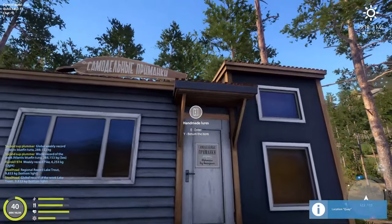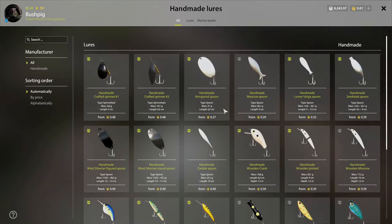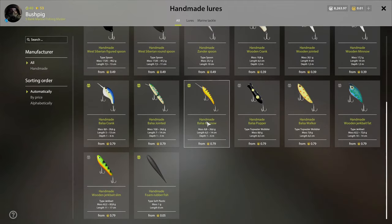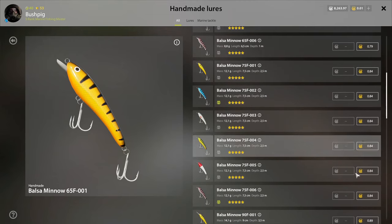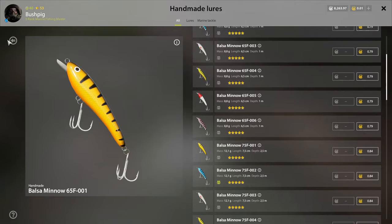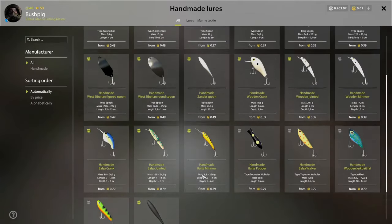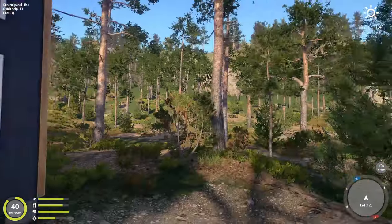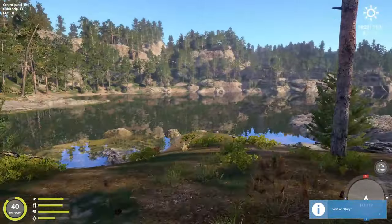The next location is way back here — this is where you can buy handmade lures. Anything you can make yourself, you can buy here, which is handy if you can't craft it yet. However, they all cost gold and can get quite expensive, so only come here if you have disposable income. Those are all the unique locations for Kori Lake.